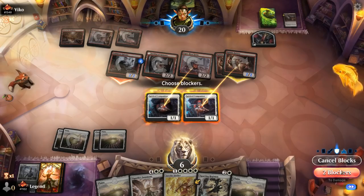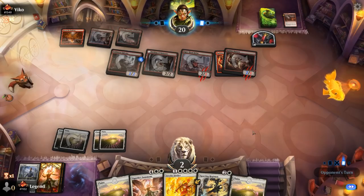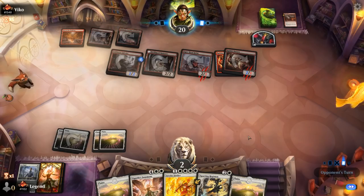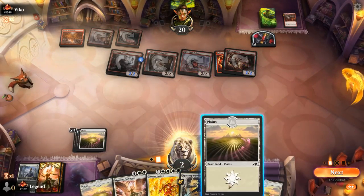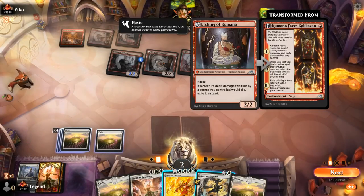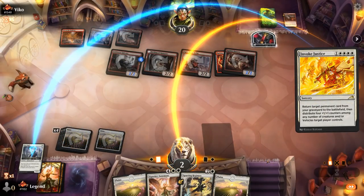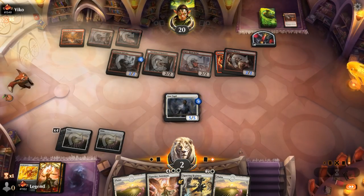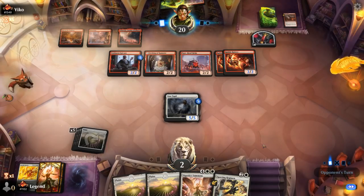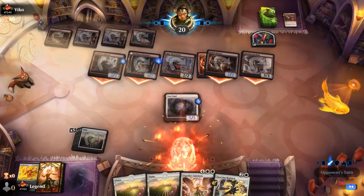Might as well block here so they cannot move the equipment afterwards. Don't think there's any draw that saves us here. We can Invoke and get back Star Pupil, although other creatures also got exiled by the Etching. So we get to have one large Star Pupil as we die to the small red creatures. We give it a shot. A Raichu. Nice curve topper. On to the next one.